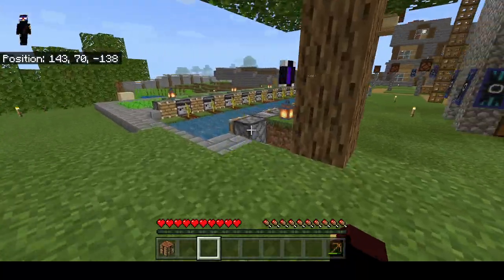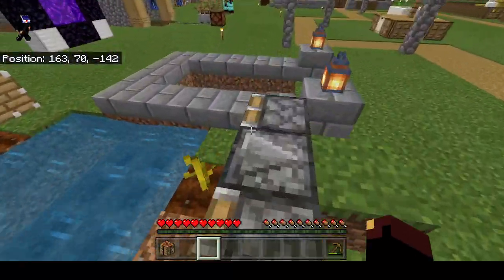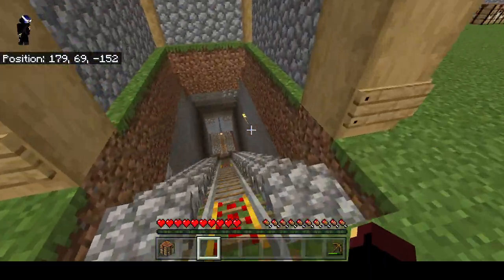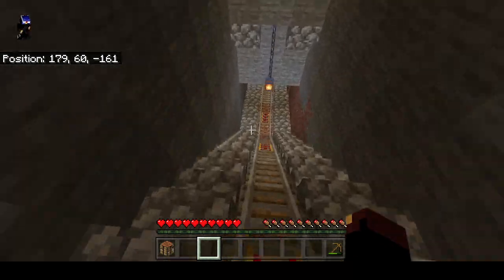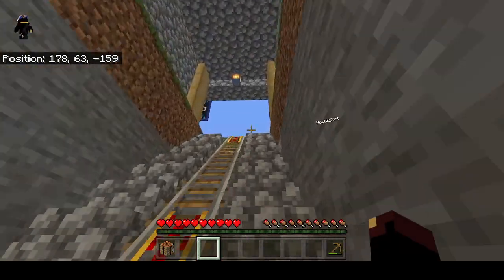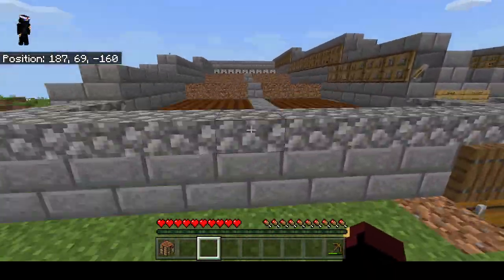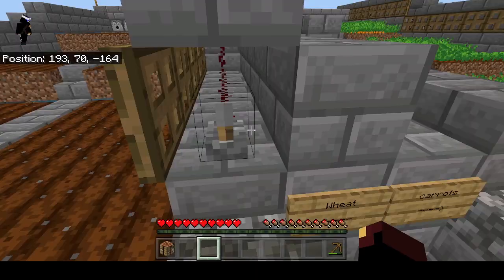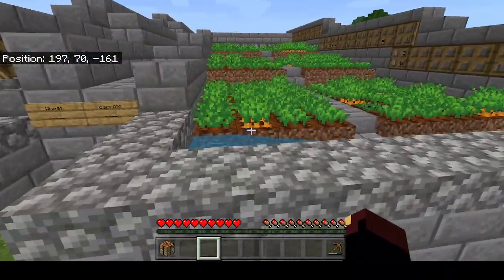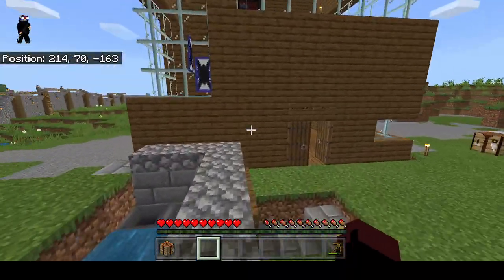This is our melon and pumpkin farm. This is our nether portal — it has two nether portals connected to it. These are our mines; I'm not going to go through all of them because that would take 12 years. These are our automatic farms — we got wheat, we got carrots. The carrot is the one we definitely strive on the most.